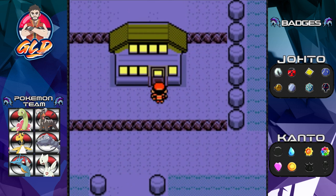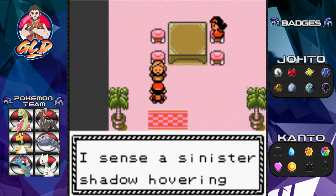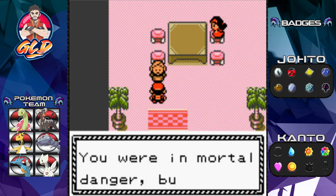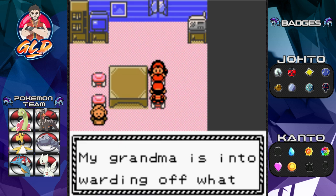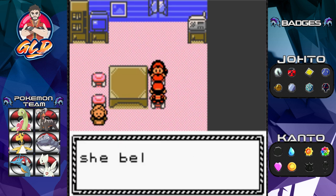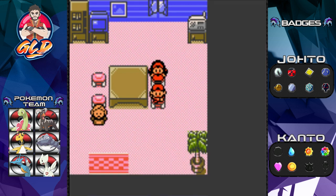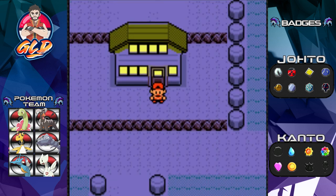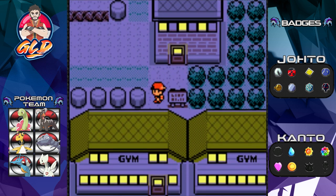We got ourselves a Cleanse Tag. That wards off wild Pokémon encounters, which is great. My grandma is into warding off what she labels evil spirits. Anyway, this used to be the daycare - the original daycare from Pokémon Gold, Red, Blue, and all that.